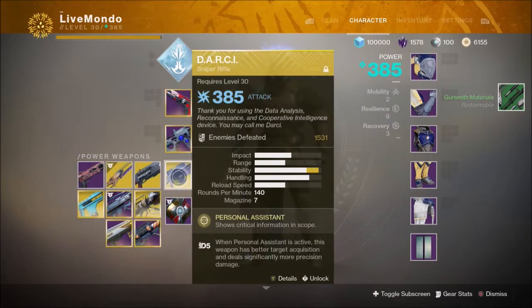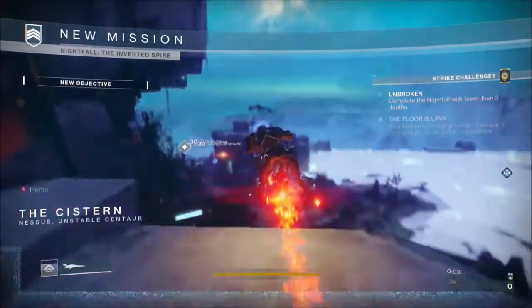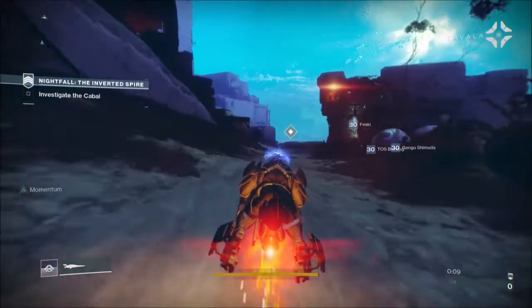I'm using Better Devils, my trusty Arc Manannan and the Darcy Masterworked, and all the armour I've got is Future War Cult. Whether it be in Faction Rally Week, I thought I would use the armour that that character is tied to — my Titan's always Future War Cult, my Hunter actually had Dead Orbit armour on, because he's Mr. Dead Orbit.